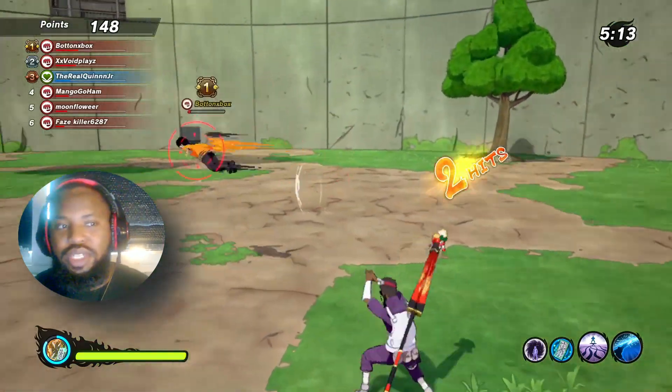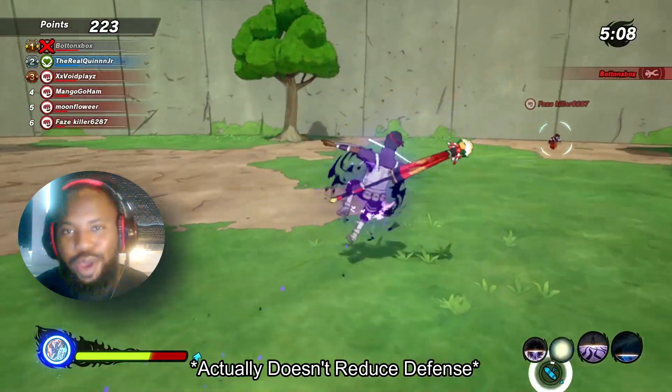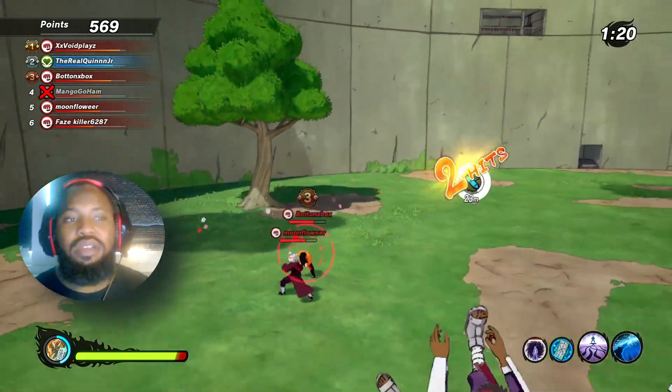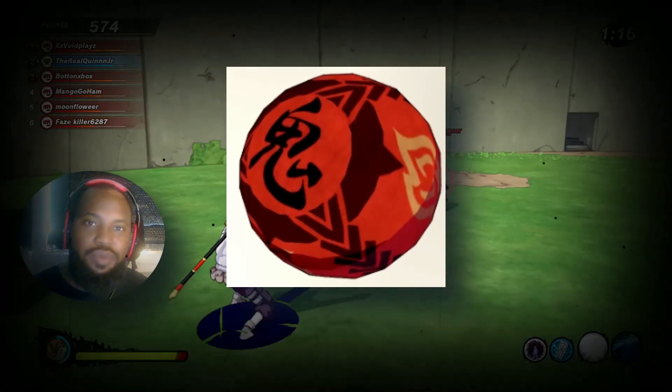The Glimmering Flame is a ninja tool that I don't have and I wish I had it — I'm waiting for it to come back. It's going to allow me to do all different types of combos that just eat away health. Also the Raging God Medicine is going to allow you to get an attack power boost.